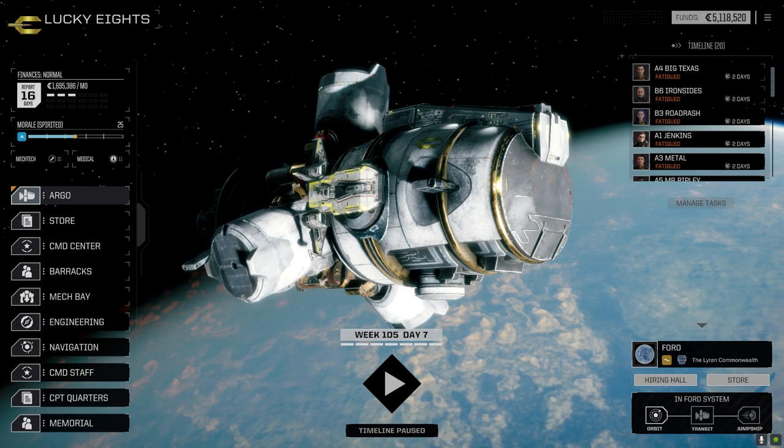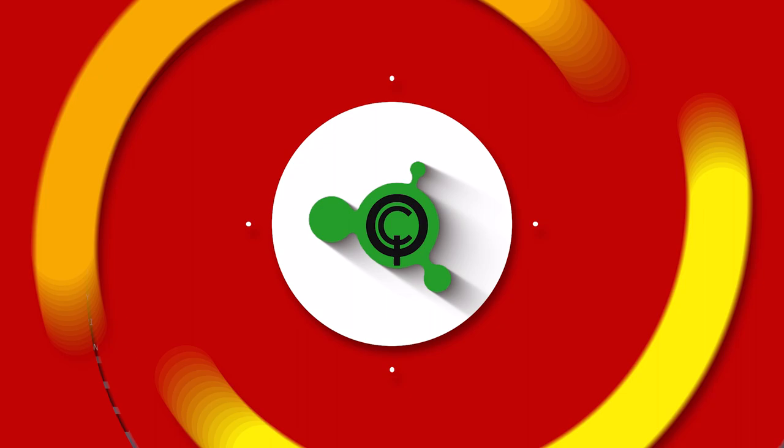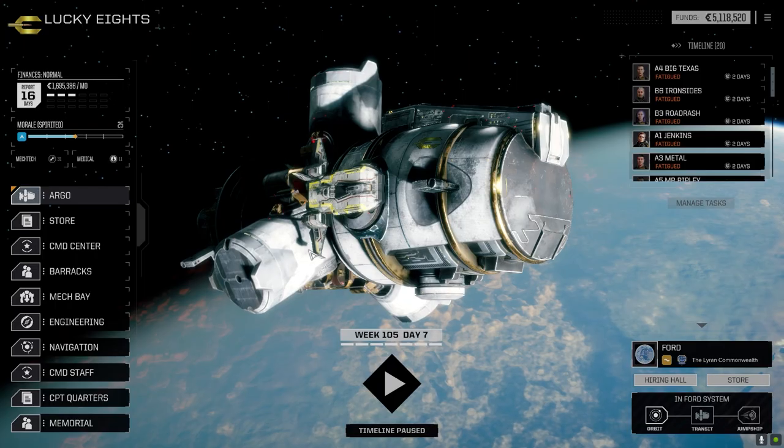Hey everybody, welcome back to the channel and another episode of It's Jenkins. This episode is brought to you by Hybrid TSM — throw things far with Hybrid Triple Strength Myomer.